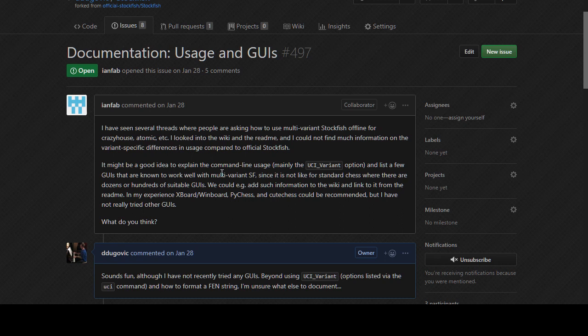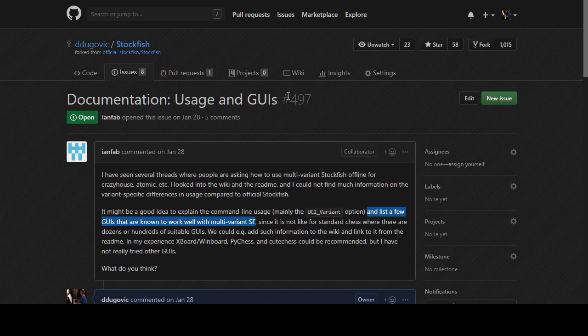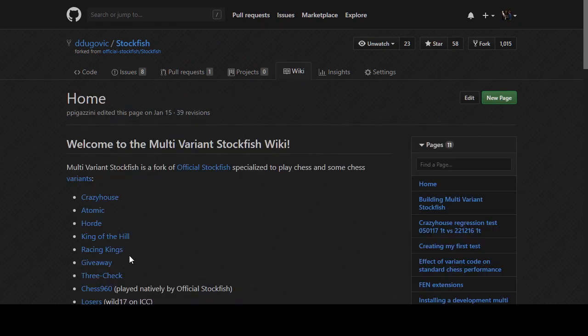I'll list a few GUIs known to work with multivariant Stockfish. It's not like standard chess where there are dozens of suitable GUIs. Screw it - we'll put together something on the wiki. I'm so tired but we'll try to do something. There's already a page about how to contribute and running a worker on Linux - people are able to run workers but it's pretty complicated.